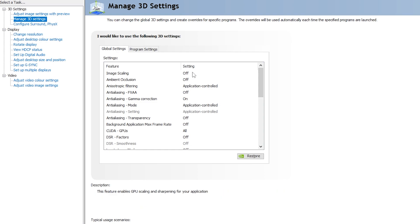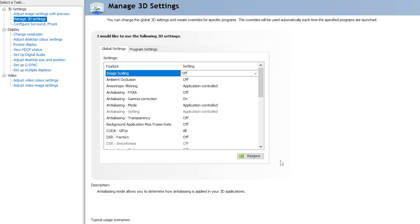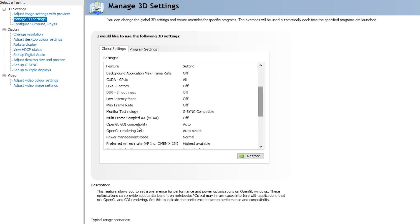First, here is Image Scaling — a lot of people use it for improving FPS. Click on it, enable GPU scaling, set the sharpness to 50. It will help by reducing resolution and improving the quality of your game. You can also turn on the overlay indicator, but I'm leaving that off and going with the normal settings.